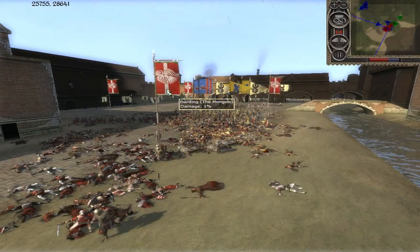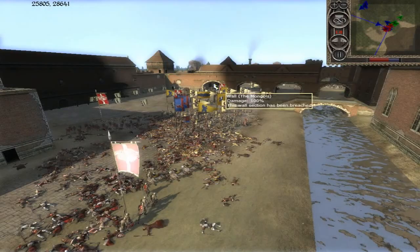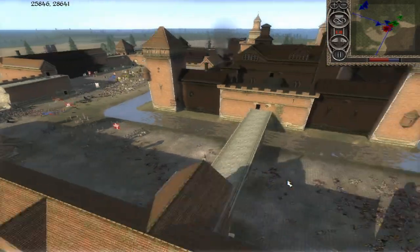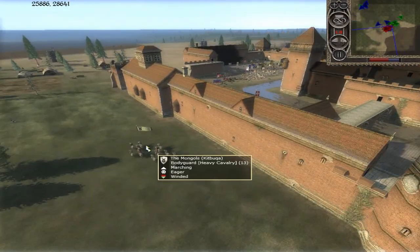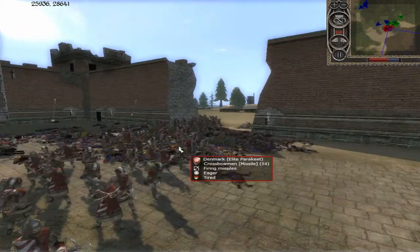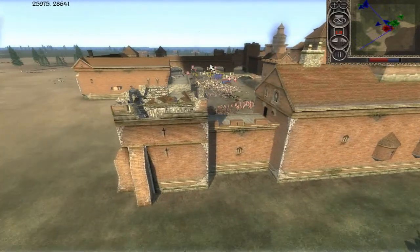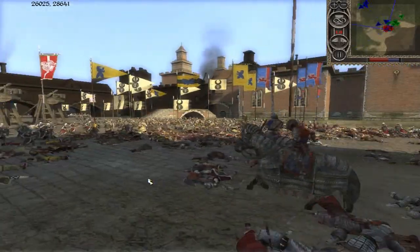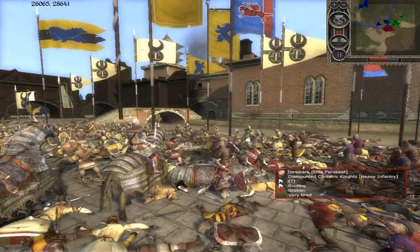He's got his Norse axemen protecting his crossbowmen against the general's bodyguard. If he had put those crossbows up on the wall, he could shoot directly down on the enemy without worrying about friendly fire. More routing — some dismounted feudal knights. The Khan's Guard is flanking around, since the crossbowmen aren't protected. Here comes the Lithuanian general to help the remaining soldiers. If he loses this general it's definitely over — it's very important to keep this general alive.